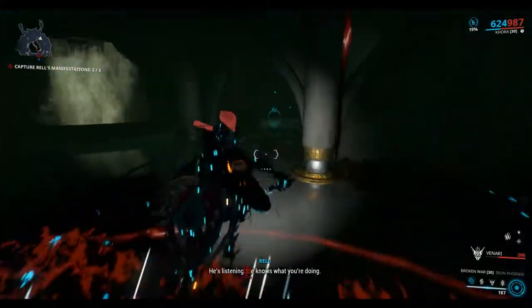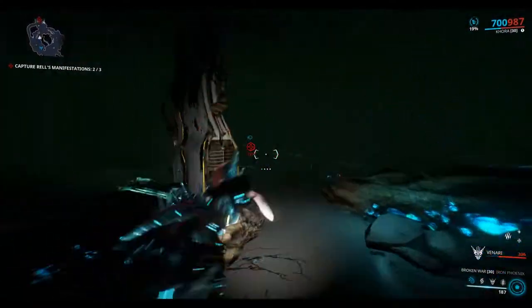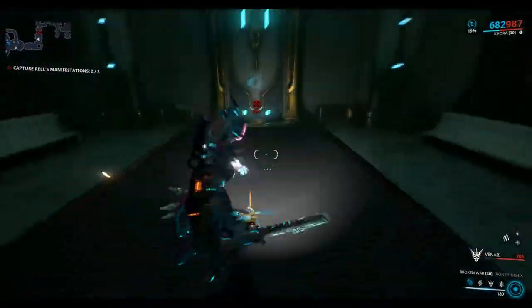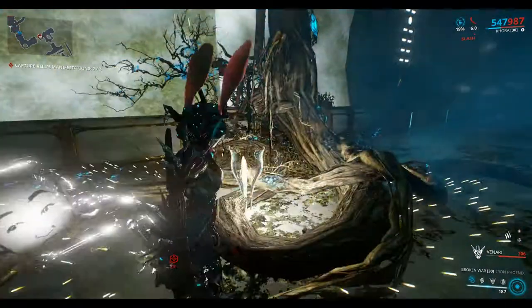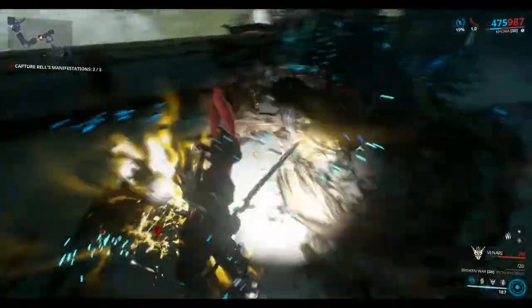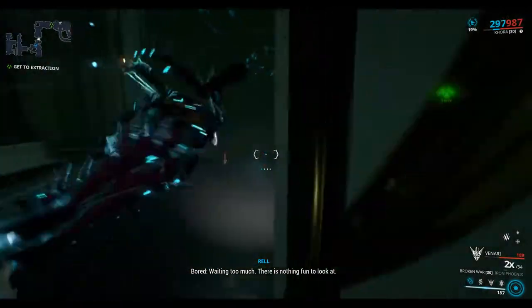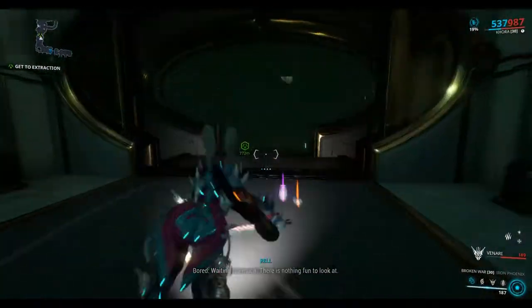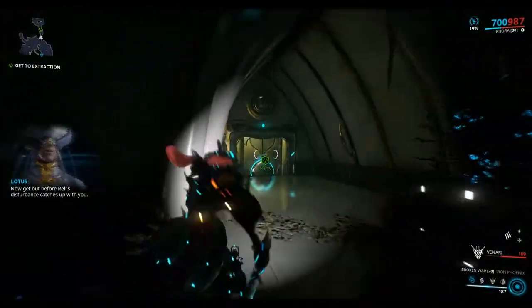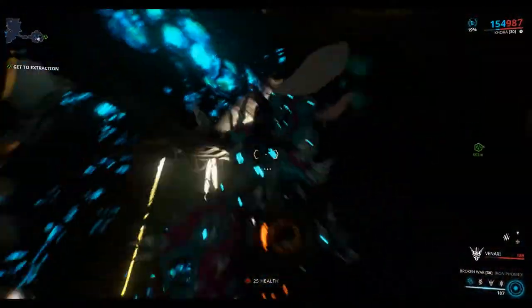He's listening. He knows what you're doing. It makes him stronger. I'm going to avoid REL's shadow if we can. That's three. You've captured the manifestations here. Now get out before REL's disturbance catches up with you. So now we just have to outrun REL's shadow disturbance.